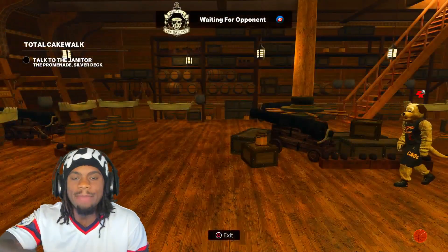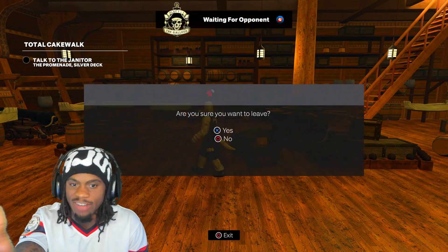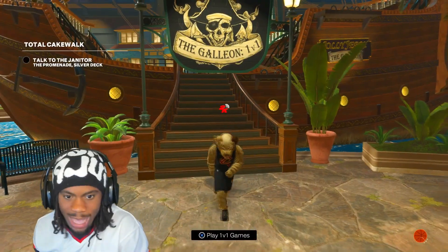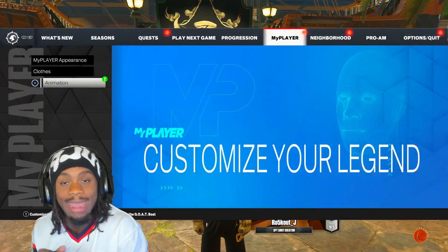Alright y'all see it. It's a 6'1 demigod guard — you gotta be under 6'5 and have over a 93 three ball. I ain't gonna cap. I'm leaving the 1v1 court and I'm gonna show y'all the actual jumper — no editing, no nothing. Let me go to my animations and show y'all the name of the jump shot.